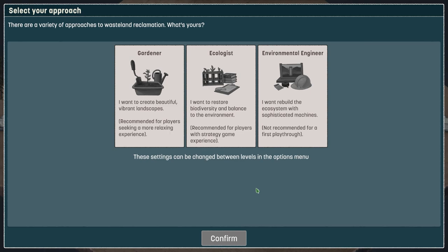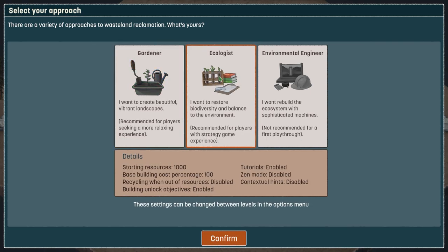First we need to select our difficulty. We have Gardener, Ecologist, and Environmental Engineer. Ecologist is classed as the normal setting — 100% resources with recycling on and tutorials enabled. Gardener is a more chill experience where you get more resources and spend less. Environmental Engineer has tutorials and hints disabled. We're going to go with Ecologist because it's a nice middle ground. Let's confirm.